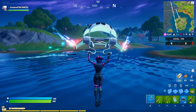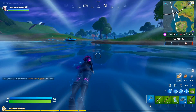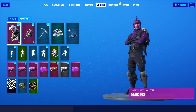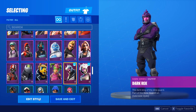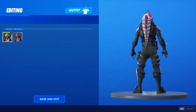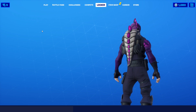All up in the Dark Series we only have 7 skins, so the Dark Wild Card was in the number 7 spot. The number 6 spot is going to be the Dark Rex. The Dark Rex was just in the item shop about just over a week ago, along with another skin that will come later on the list — the Dark Tricera Ops.